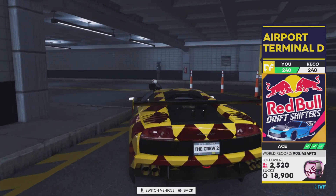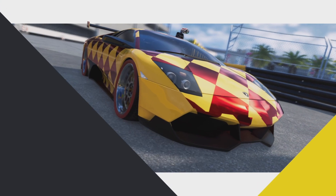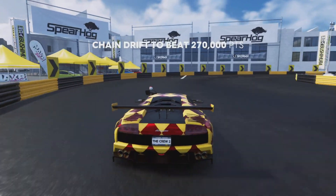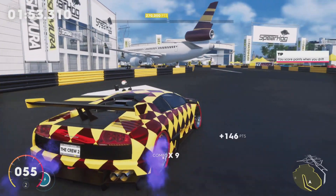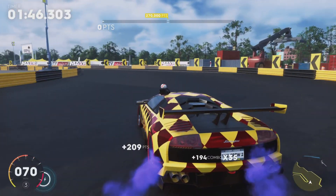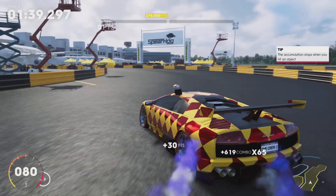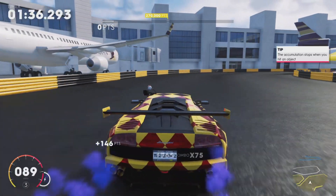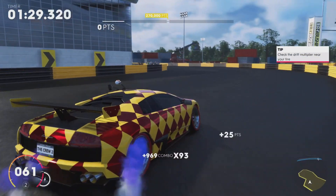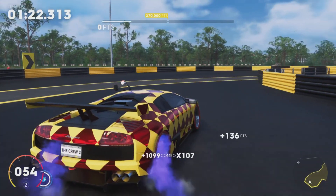I'm going to show you on this track how I do it — pay close attention if you want to learn how to do drift events, because this works on any type of track. What you do is instantly get some speed going, and then as you're drifting — if you look at the bottom left, it's in automatic — I try to keep it in third gear. I do that by feathering the throttle, as you can see here.